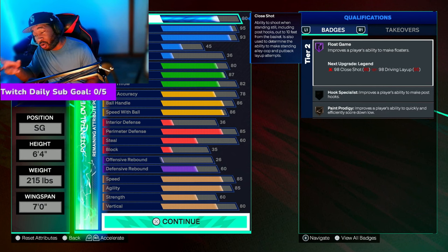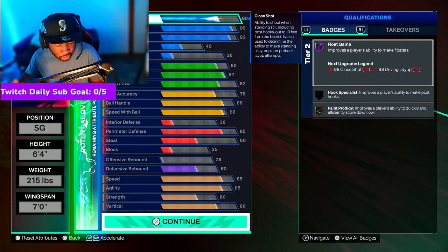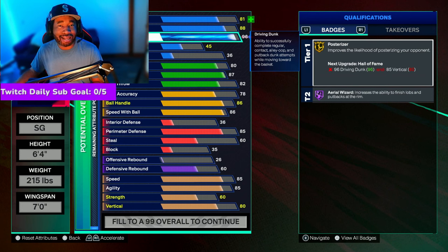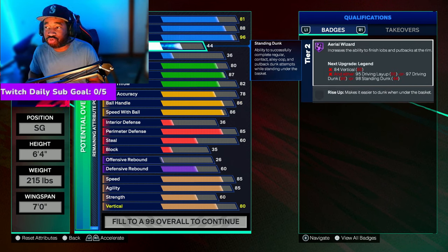We're gonna start out with the finishing because that's what the build really strives on. You're actually gonna get more contact dunks than the Anthony Edwards template, which is a W. For the driving layup, we're going to put it at an 88 — it's still high, so you're still gonna be able to get all the cheesy layup packages and floaters. So why not take that down and put the driving dunk at a 96? That's going to unlock another contact dunk. For the standing dunk, we're just gonna drop this down to 42-45 — it doesn't really matter.